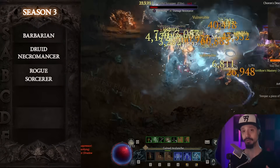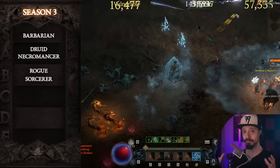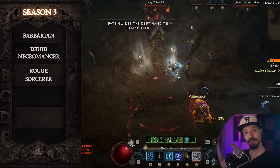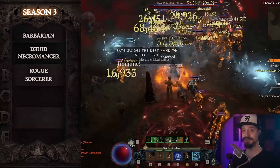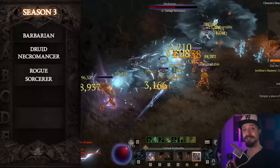but in general, we're looking for classes that not only perform well, but also have multiple builds to select from that perform well. So it's important to not just skip to the end of the video, look at the graphic and make your choice, but rather listen and understand why the different classes are in the different tiers.